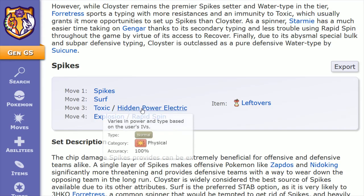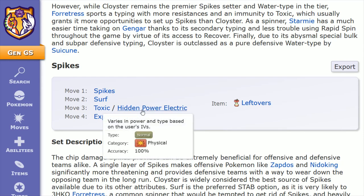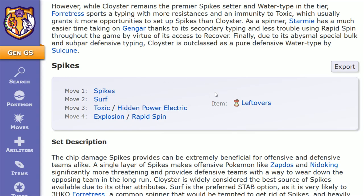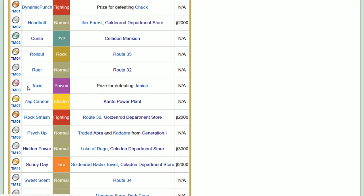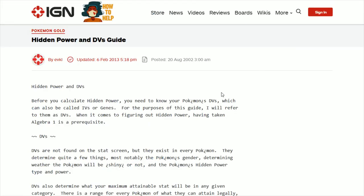Move number 3, you can either go Toxic or Hidden Power Electric. With Toxic, it badly poisons the target — it's 85% accurate — and it has good synergy with Spikes, because Spikes is doing chip damage, and if you poison your opposition that'll continue to do chip damage throughout the battle. Or you could slot in Hidden Power Electric, which would be a super effective attack you could use against an enemy Cloyster, among many other things in the Gen 2 competitive meta. Toxic is TM06, picked up as a prize for defeating gym leader Janine. Hidden Power would be TM10, found on the third floor of the Celadon Department Store for $3,000. Getting the appropriate typing on Hidden Power can be very difficult — I'll have an article linked in the description that walks you through how the typing is calculated in the Gen 2 games.